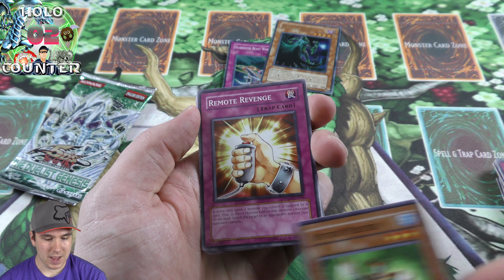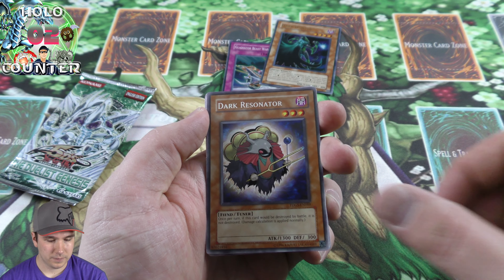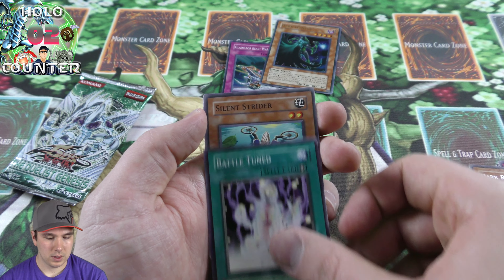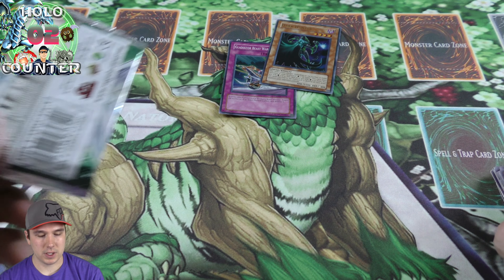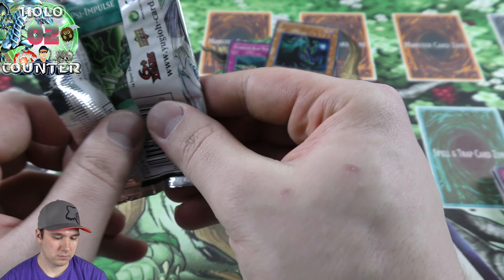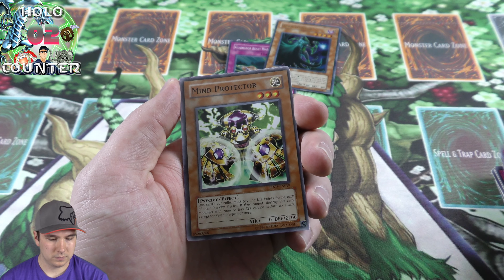Moving over to pack number four here — another Crabronac, really cool card. Some more interesting pulls coming out of this pack.